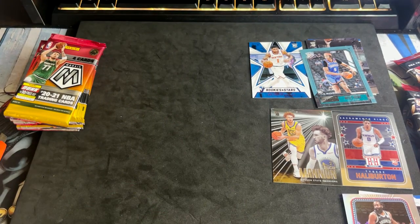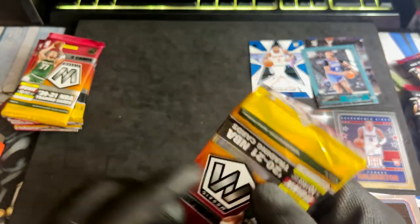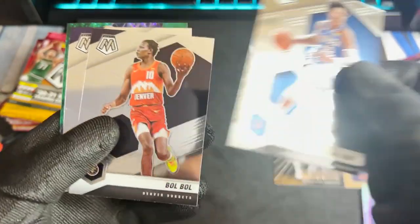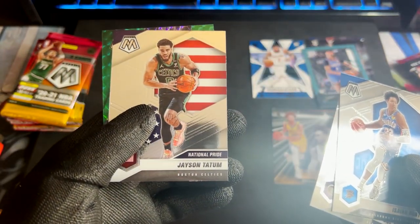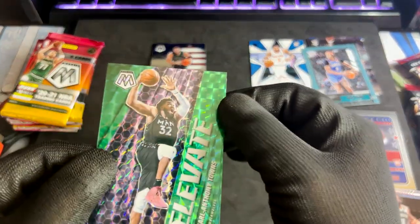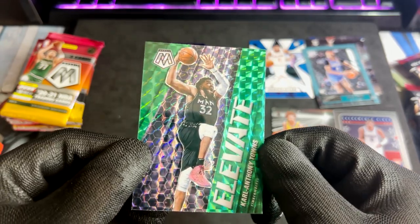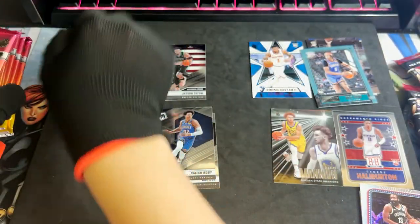Okay, now it's time for Mosaic — eight cards, four cards only per pack. First is Isaiah Roby — that's the base design. We have LaMelo Ball. Jason Tatum for National Pride — that's nice. And Elevate — I had a little bit of a mini heart attack, I thought it was Anthony Edwards at first. Elevate for KAT — nice parallel. Not bad for the first pack.